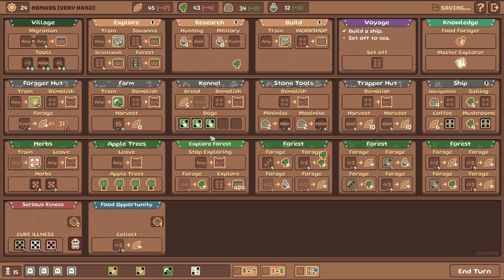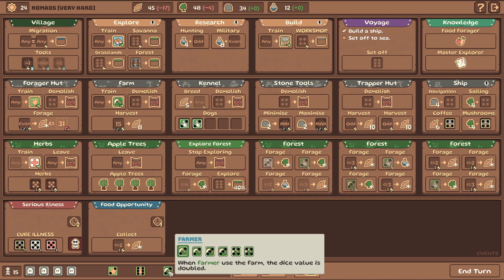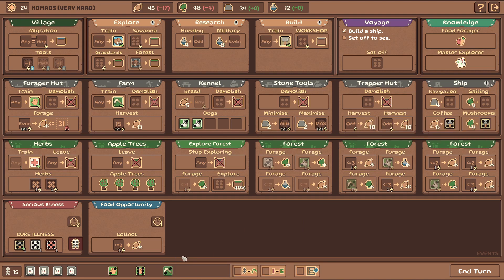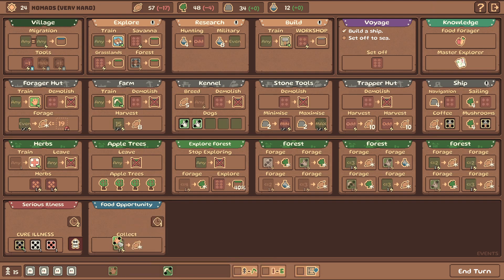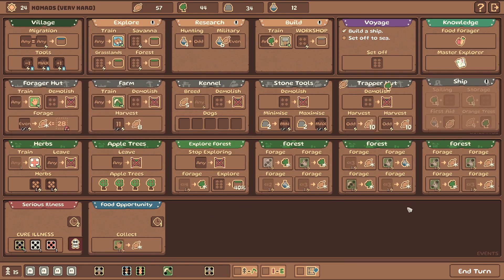Actually need another tree - let's get another tree here. That's good. Let's get a max forager here. Let me think about this. It doesn't matter, we have plenty of food. A couple more dogs, let's grab those. I'll send the former in there. We should grab the traps - the trapper's hut.